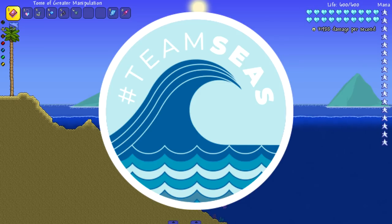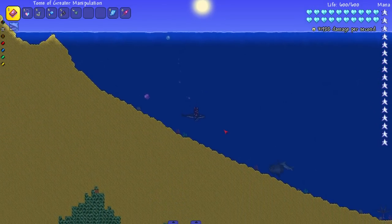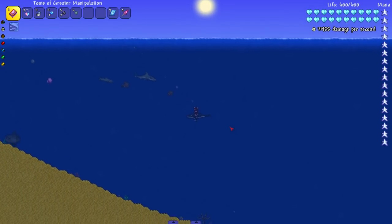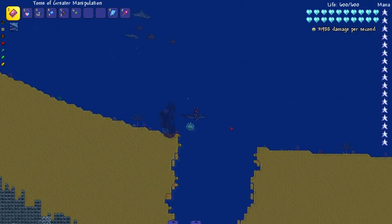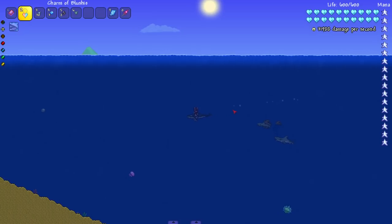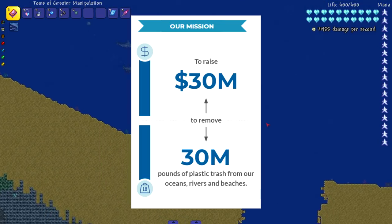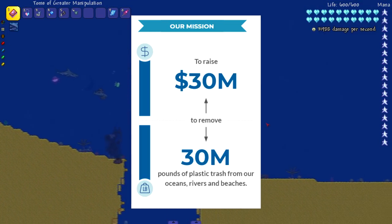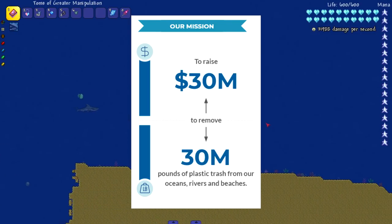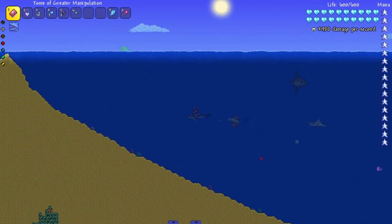Let's talk about Team Seas. If you guys don't know, Team Seas is very similar to Mr. Beast's Team Trees initiative, but this time when you donate a dollar, that equals a pound of trash removed from oceans, beaches, and rivers. The goal of Team Seas is to hit 30 million — a big number — but that also means 30 million pounds will be removed from oceans, beaches, and rivers. It's literally one of the best things we can ask for, and who better to be behind it than Mr. Beast and Mark Rober.